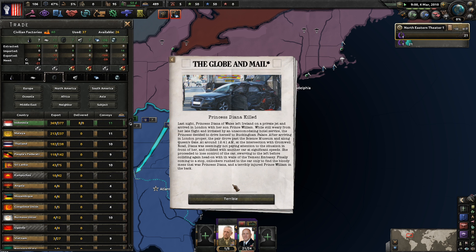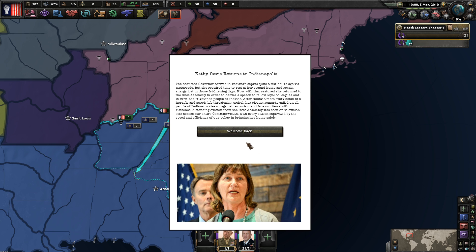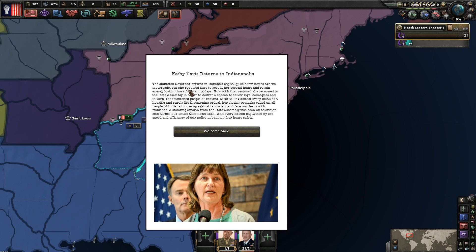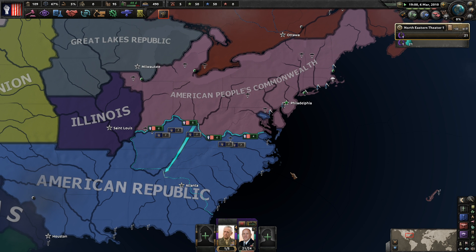Indonesia wants to trade us rubber - sounds great. Princess Diana has unfortunately died in 1241 - apparently the exact same way she died in real life. Kathy Davis returns to Indianapolis via motorcade. She delivers a speech to the state assembly telling almost every detail of the horrific ordeal, calling for the people of Indiana to rise up against terrorism with resilience. A standing ovation was seen on televisions across the entire commonwealth.